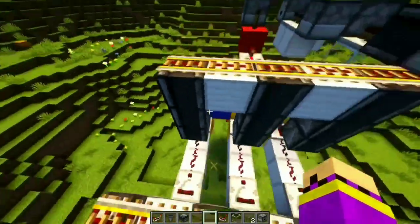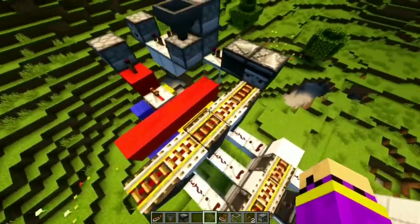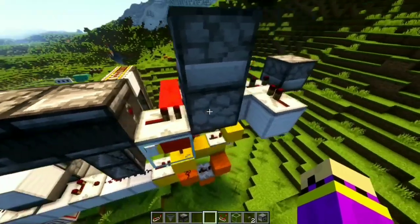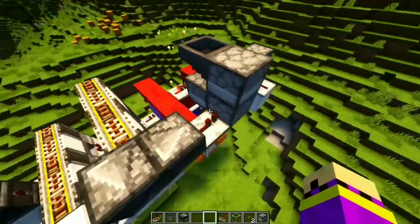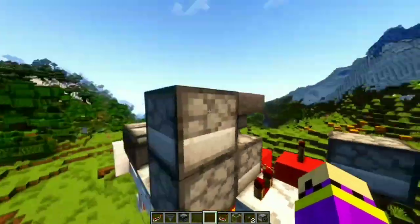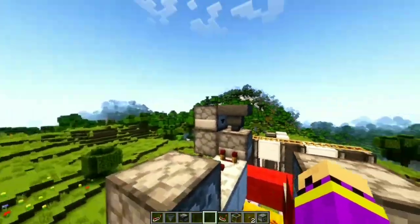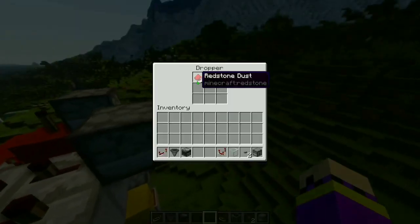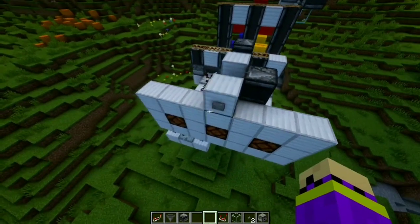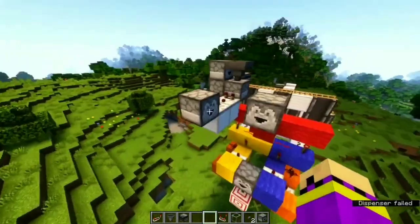I've set up a first tier reward system using an observer taking signal from the redstone line, bringing it up to a minecart track, and using another observer to detect it. A repeater ensures the signal isn't too quick for the dropper to lose connection. This uses a T flip-flop so the system only activates once instead of twice — that's really good when using observers like this. Testing it confirms we only get one item dispensed.